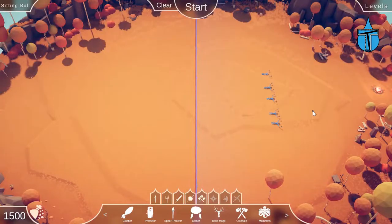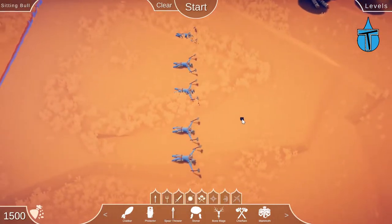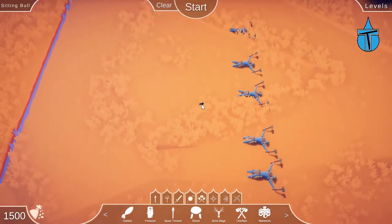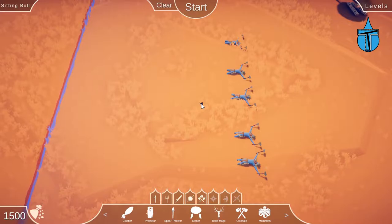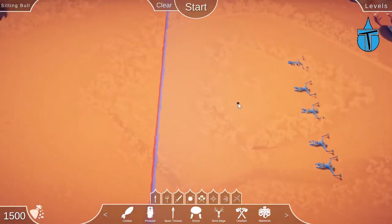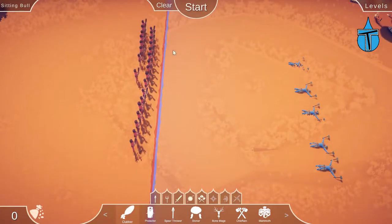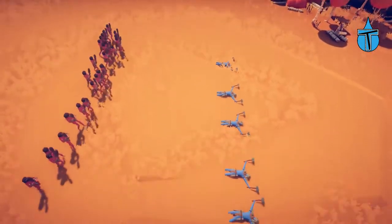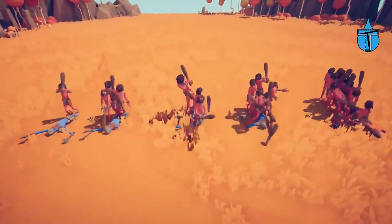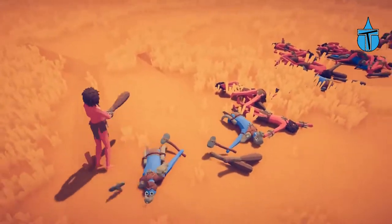They just fell over before I even got to do my intro — the level is called Sitting Balls, so I'm guessing that's why. I normally leave it a little bit before speaking but they just sort of fell over. Should we just put down loads of these guys? It can't be that difficult. They're just sitting there and our people are dying — how are they killing them? Oh, I see — they are waving their weapons around slightly.